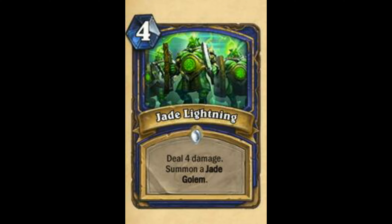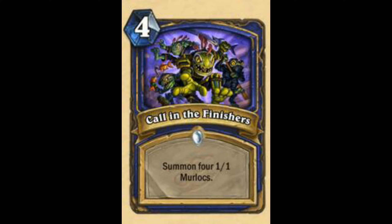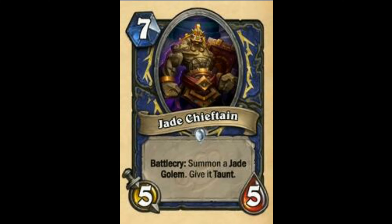Next I have Jade Lightning — deal 4 damage, Summon a Jade Golem. It's basically 2 mana for 4 damage which is good enough. I'm going to rate this card as good — 80 out of 100. According to finishing moves, it has Murloc synergies, so Shaman is pushing Murloc Shaman. But just this one card — I don't know whether a lot of people are going to play Murloc Shaman. I'm going to rate this card 60 out of 100.